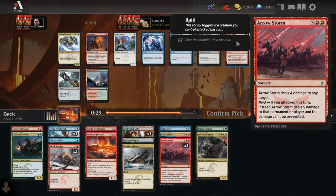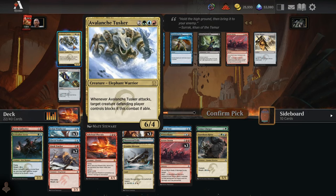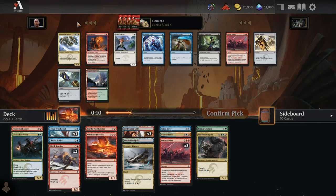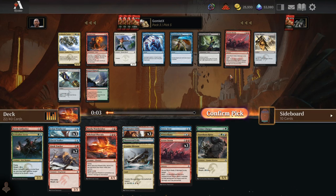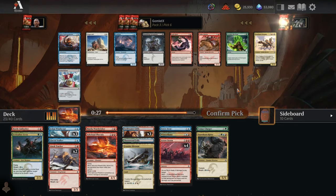We've got enough flying damage to chip in with, so I'm a big fan of finishing things off with an Arrow Storm. We'll grab a third copy. For pick 5 we can get a fourth Arrow Storm — just all in on the Arrow Storm game plan. There's also an Avalanche Tusker which is really cool — it can eat your opponent's best creature. But I'm just going to go for the Quadruple Arrow Storm deck today. That sounds really fun to me right now.